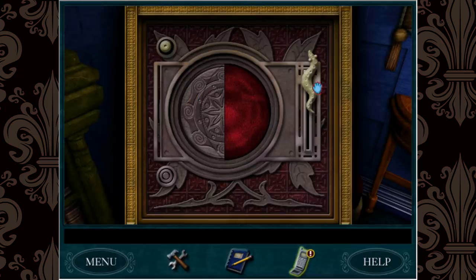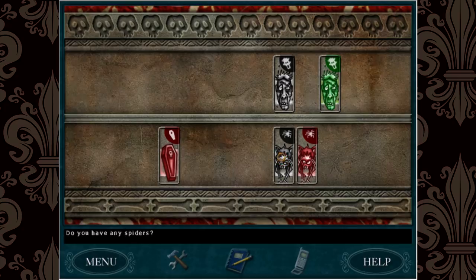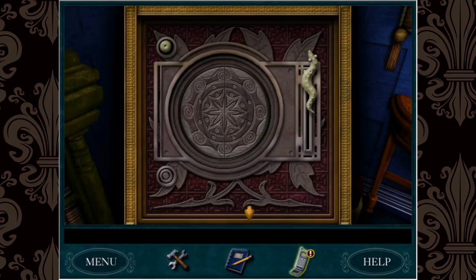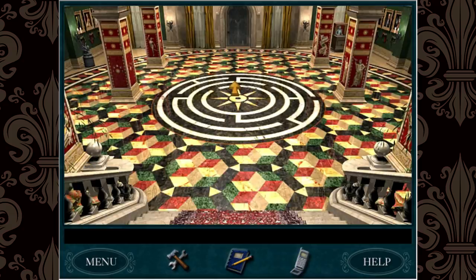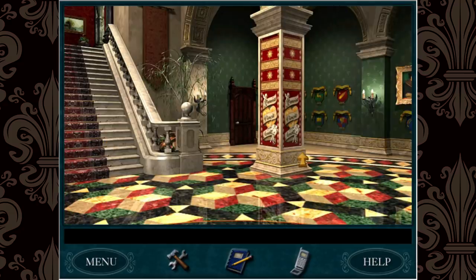The puzzles are a combination of logic, interrogation, inventory, and bullshit. I solved a few easy ones before I decided to explore the manor, which looks big and overwhelming at first, but it's really only a few rooms that I got used to pretty easily.